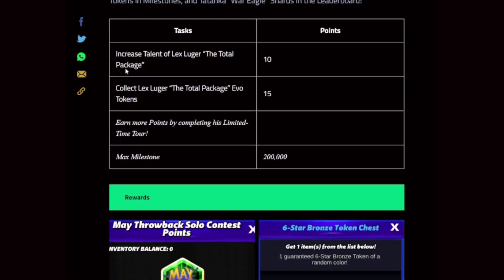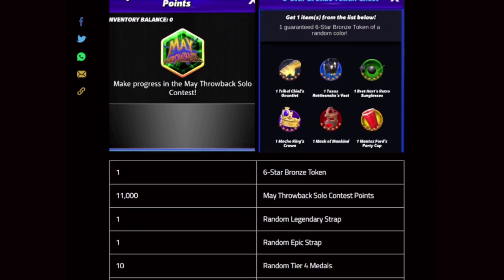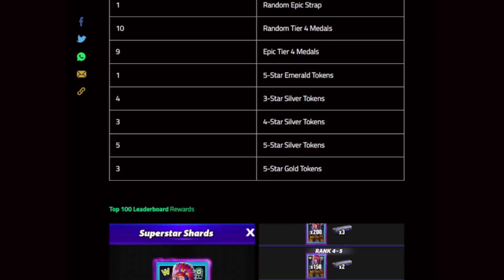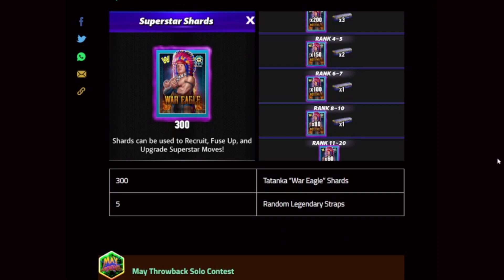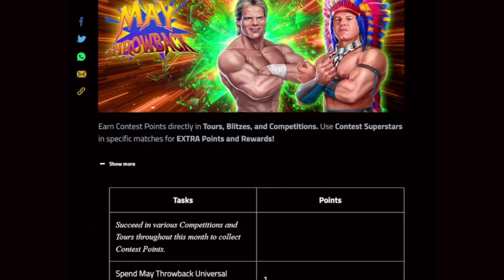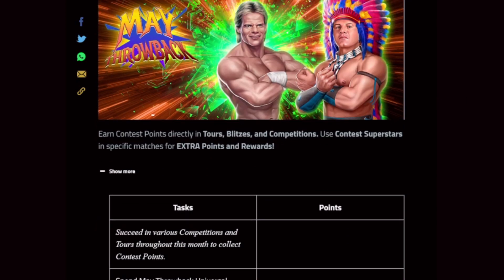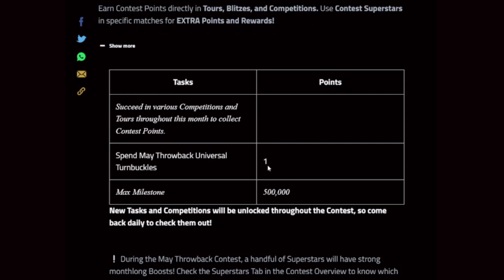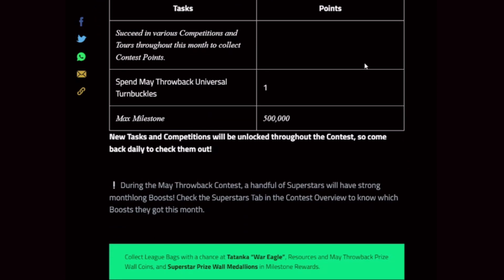Total Package Talent Up competition — make sure to screenshot the tokens needed and save in your faction chat. Straightforward increased talent, collect tokens, max milestone of 200k. Rewards: bronze token, 11,000 solo points, tokens, econ medals, straps, leaderboard shards, and random medals as per usual. May Throwback solo contest — earn contest points directly in tours, blitzes and competitions. Use contest superstars and specific matches for extra points and rewards, as well as spending your turnbuckles. New tasks will be unlocked pretty much daily — check every single day.